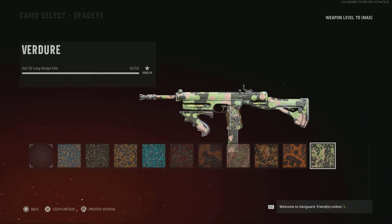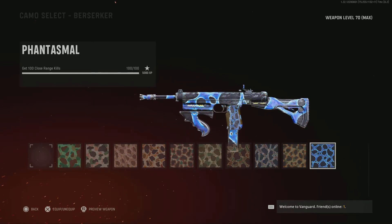Then you have your 50 long shots. This is not going to be easy just because there's not a lot of attachments for recoil control, so you are going to have to deal with recoil. I do recommend you go into big maps in hardcore so you can get kills really easily. Then you have your 100 close range kills — pretty self-explanatory since you are using an SMG.